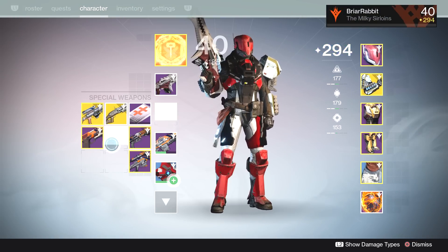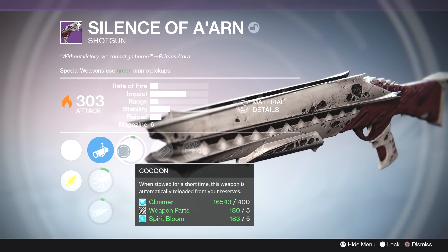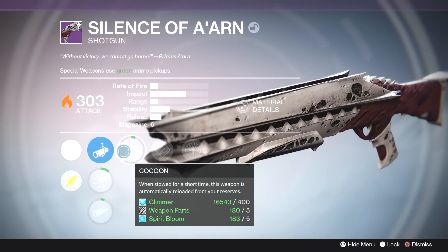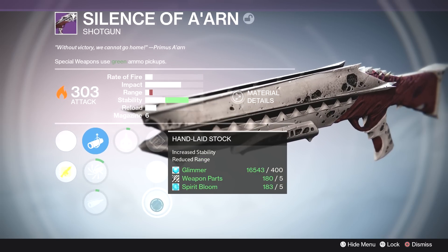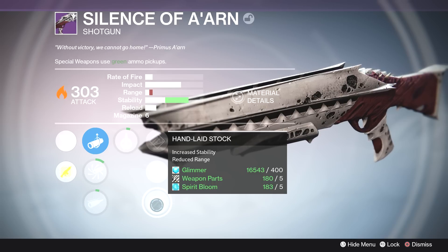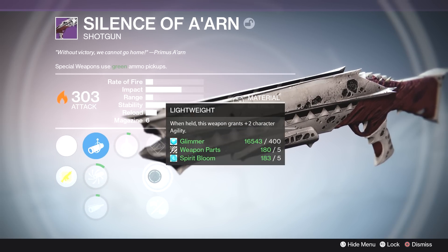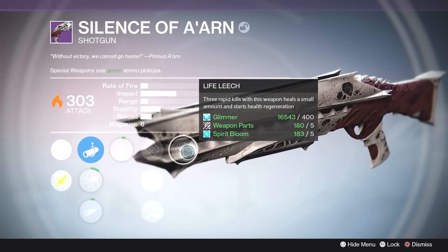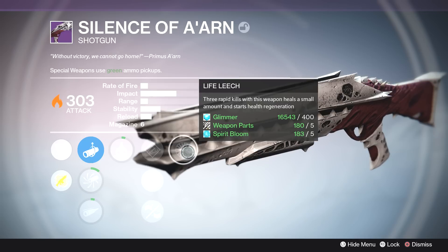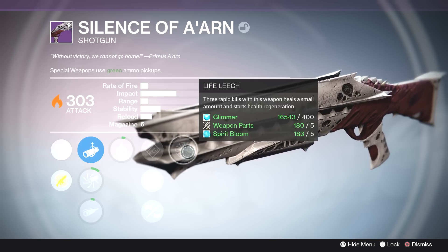I used the Telesto a ton, but I was also rewarded a very cool shotgun — this is the raid shotgun with solar damage. It's got Cocoon again, so if I switch between the pulse rifle and the shotgun, whichever I switch back to is always going to have a full mag. That's useful. Hand Loaded, Lightweight, Hand Laid Stock for increased stability — though it does reduce range, which isn't great — but Hand Loaded and Lightweight are very good. And Life Leech: three rapid kills with this weapon heals a small amount and starts health regeneration. That's kind of what you want in a raid. I'm pretty excited about this shotgun.